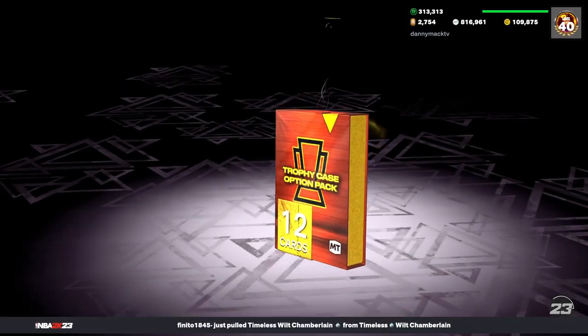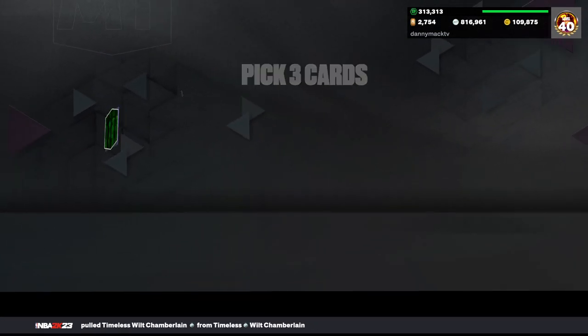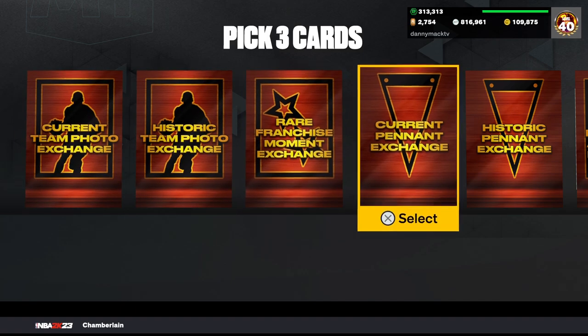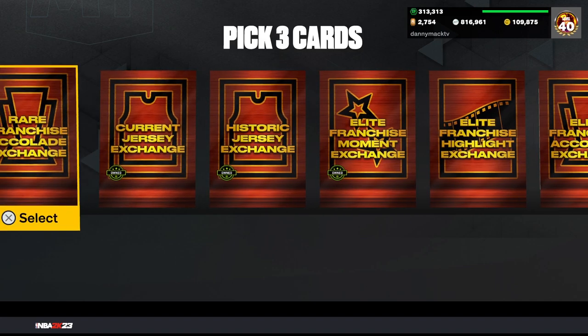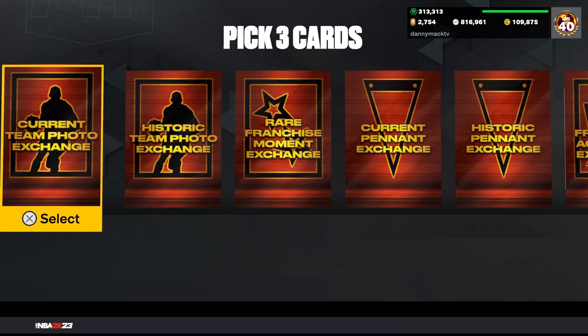Let's open up this one. So we still got all the pick-three cards. Now I got these open — the ones that are owned, you want to pick the ones that are owned. Do not create them.